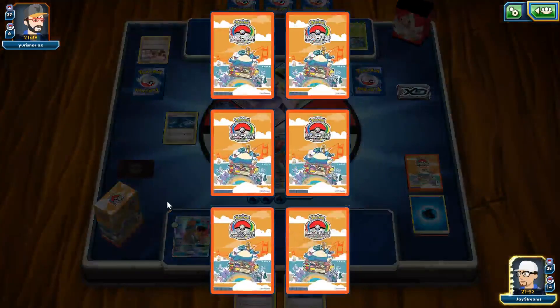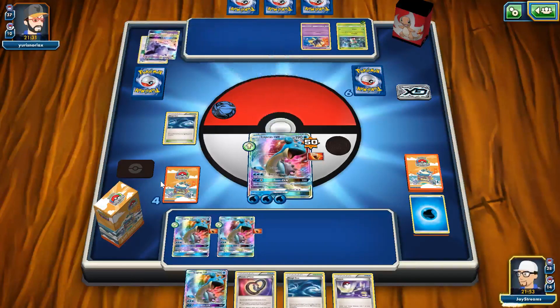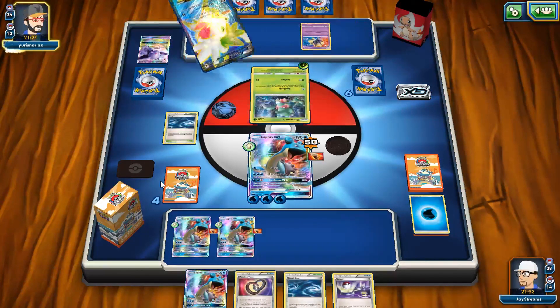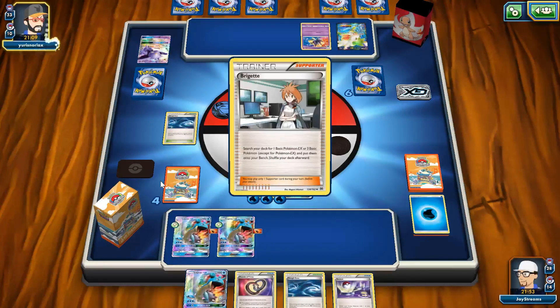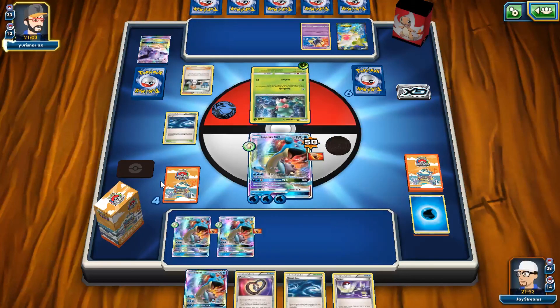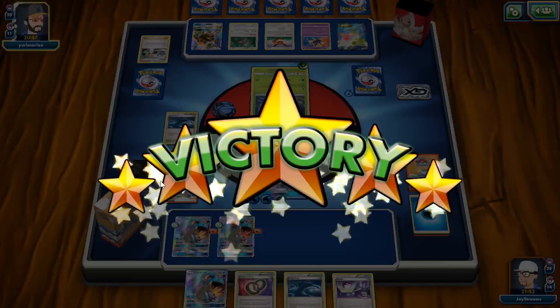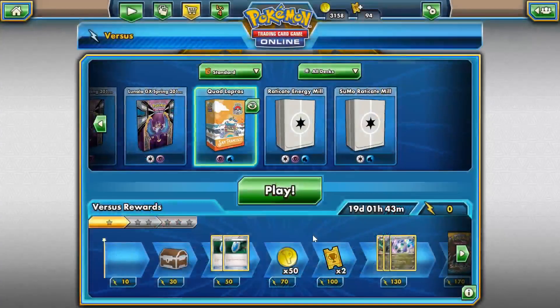Number three is Choice Band — for obvious reasons, it does 30 more damage to EX's and GX's, making it basically a better Fighting Fury Belt if you already have a bunch of HP. Number two is Tapu Lele GX — its Wonder Tag ability lets you pull any supporter from your deck straight to your hand, so you can get whatever supporter you need. Number one is Field Blower, which takes out a lot of decks — Decidueye Vileplume is an easy stomp, and it's going to dismantle tons of decks.